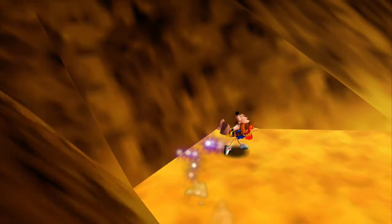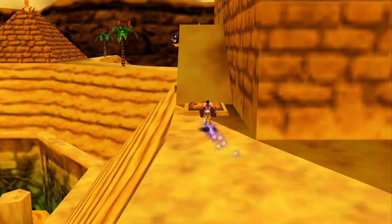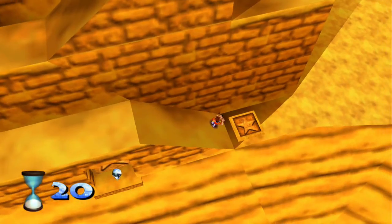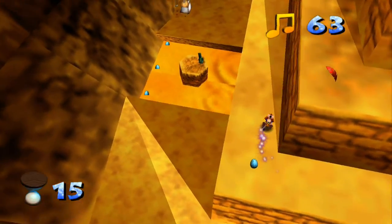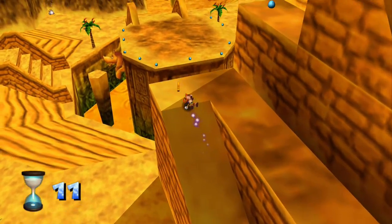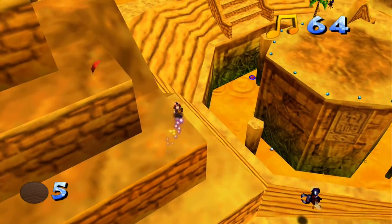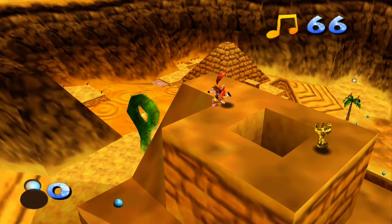So the first jig we're going to go for is on top of the temple, like I said last time. Which requires you get the speed shoes, and sadly this cutscene happens every time, killing you in about 5 seconds. And you get about 20 seconds to get up to the top. The best way to do this is to first go up the side and get all the notes yourself using the speed shoes, because there are sadly notes on this hill.